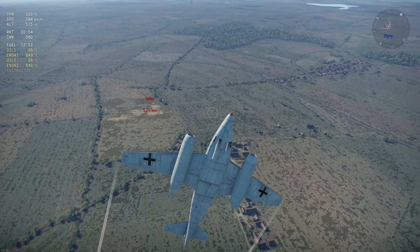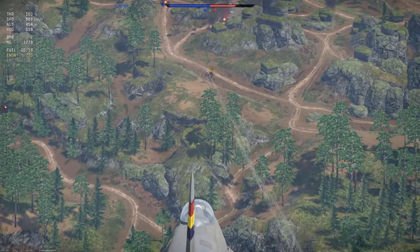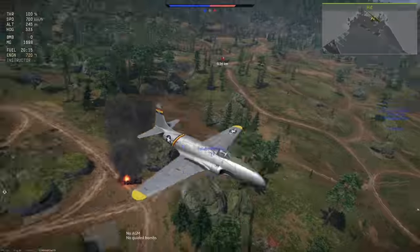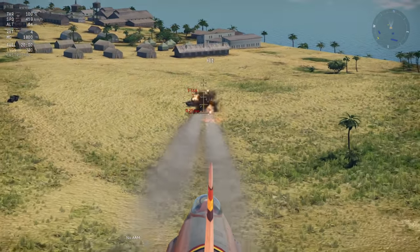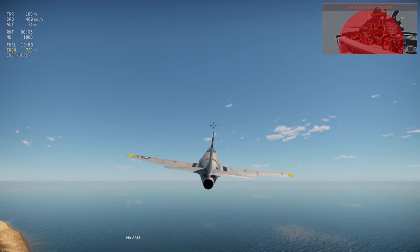The P-80A5, on the other hand, can carry the typical American suite of two 1,000-pound bombs, or up to eight HVAR rockets. If you're including the Yabo, both the ME-262 and P-80 are fairly close in terms of capability for close air support, though the P-80 wins out due to the larger bomb load, while the ME-262 alone has purpose-built air-to-air rockets.